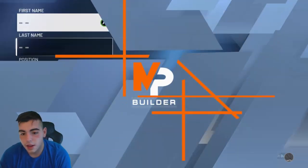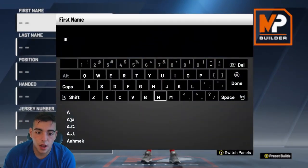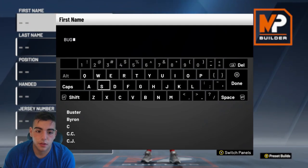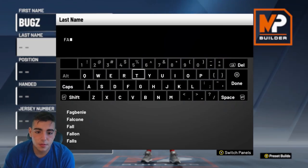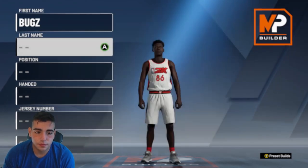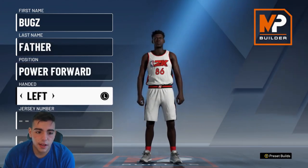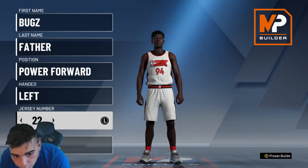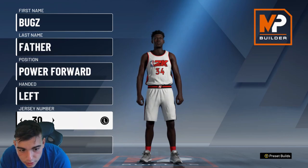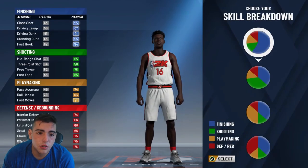Let's just choose this dude. I'm making myself a power forward. We're going to skip all this. We're making him Bugsfather — that's his name. We're going to have the best power forward build. He's going to be a power forward, he's going to be a lefty. He's going to be number 34 for Giannis. Actually, not 16 because I like 16. And we got a shooting.